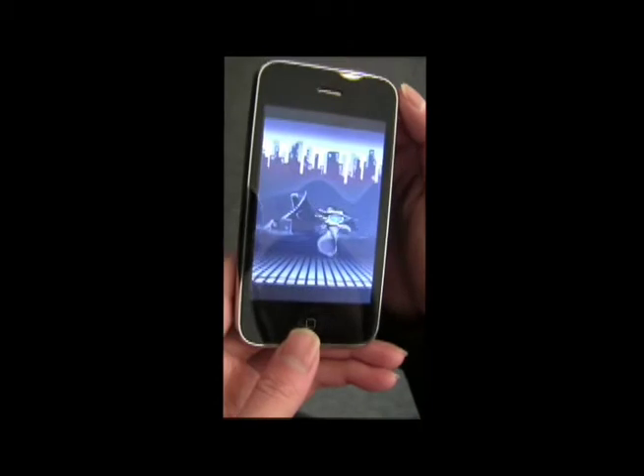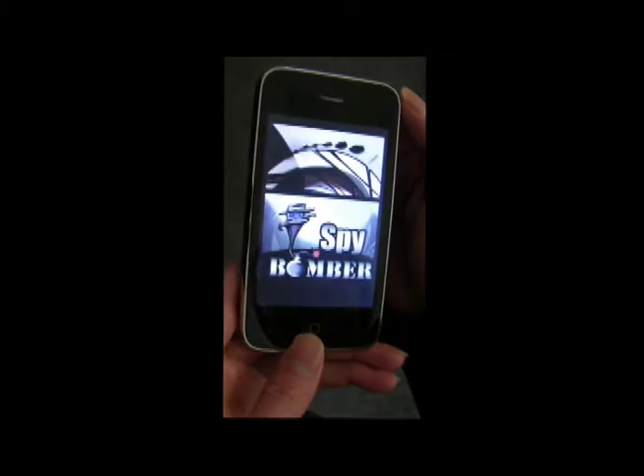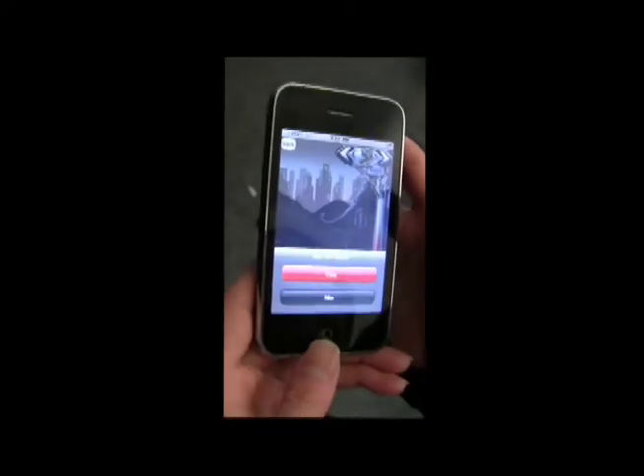Here we have the iPhone in our game Spy Bomber. Pressing the start button starts you off in the current game. Players can input their character names at the very beginning of the game.